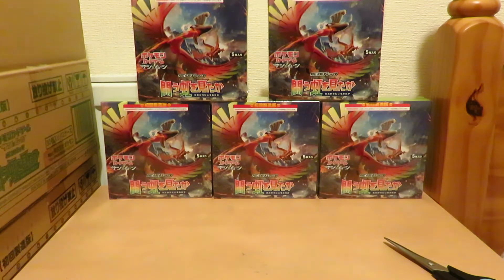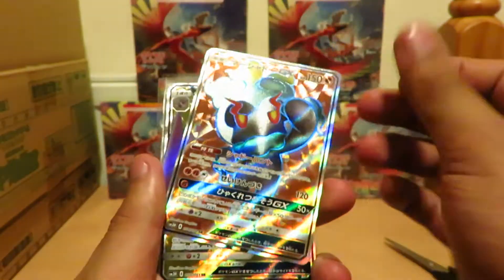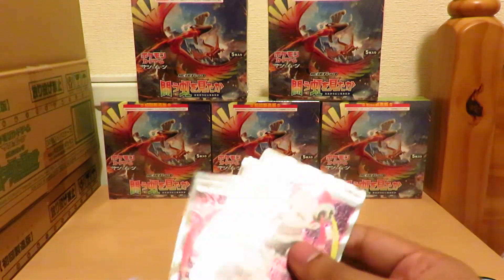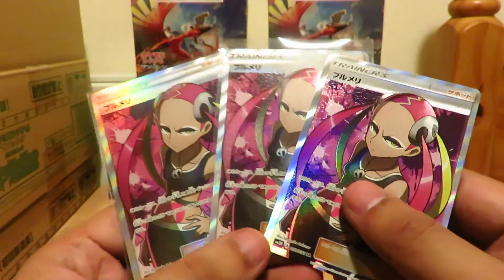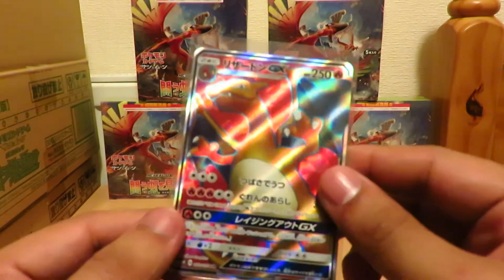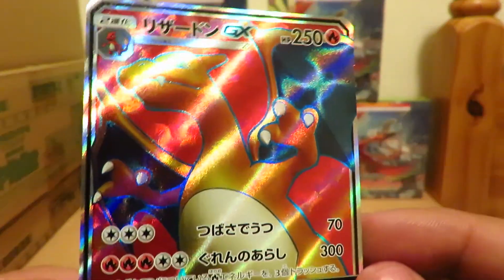So across all the boxes, we had a Mars Shadow GX, two Loven GX, three Plumerias — pulled three of those, could have pulled something else — a Guzma, and of course the Charizard that I pulled off camera. Would have been nice to pull it on camera, but there he is.